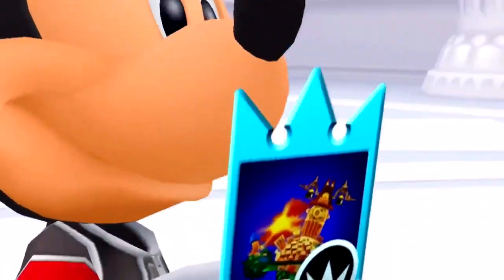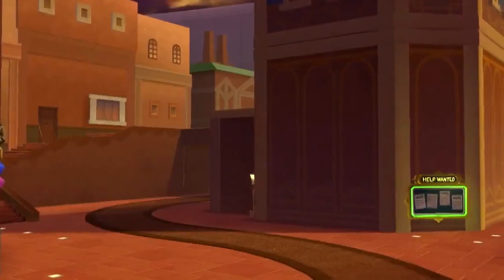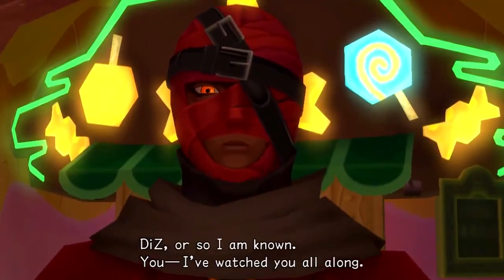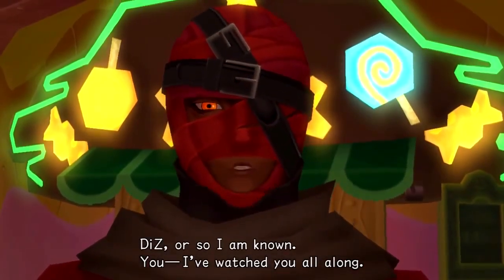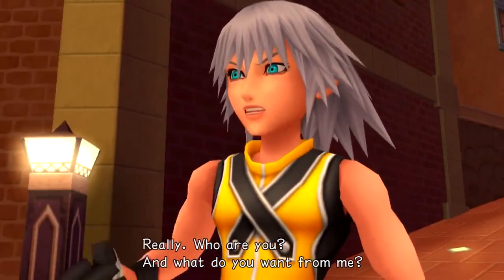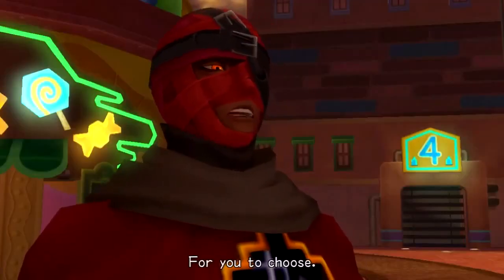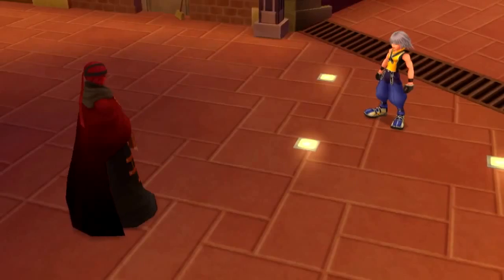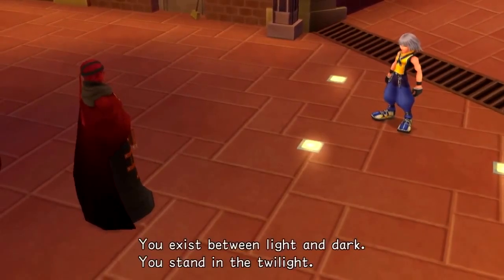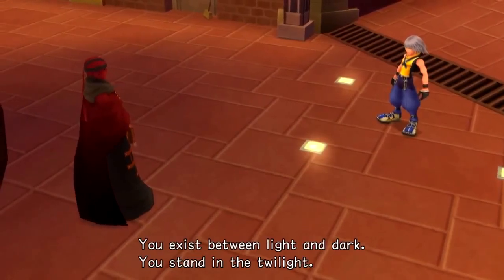Mickey then appears fully because of a card that led him to Riku. Riku uses his card and arrives in a small town where he meets Diz, an individual who was interested in Riku. Diz explains that he was trying to help Riku find out what side he would choose — darkness or light. At this time, Riku was in a place called Twilight, the area between light and dark. We find out that Diz was the voice that led Riku to Castle Oblivion, and he then sends Riku to find Naminé to make his choice.